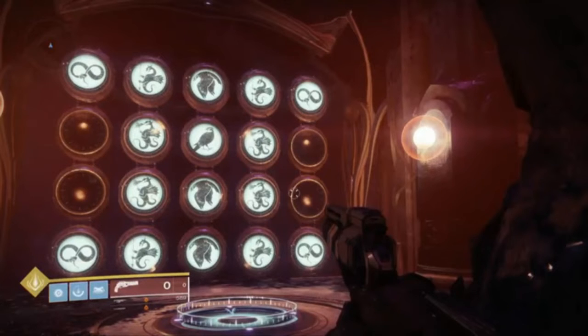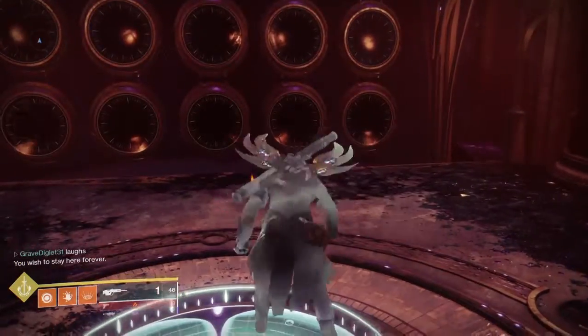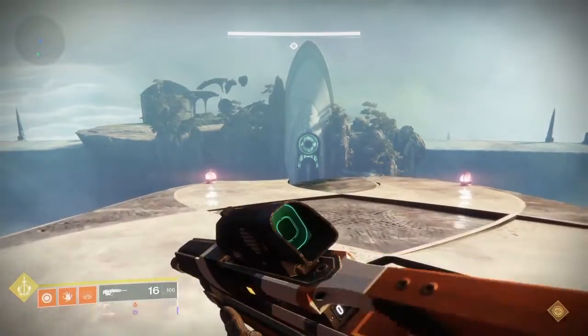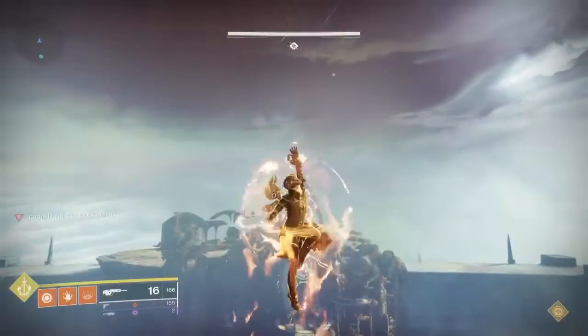You're going to need this code on the wish wall to activate the checkpoint that you need to get to for this jump. To pull off this jump you're going to need the Wings of Sacred Dawn Exotic and the top skill tree Dawnblade.